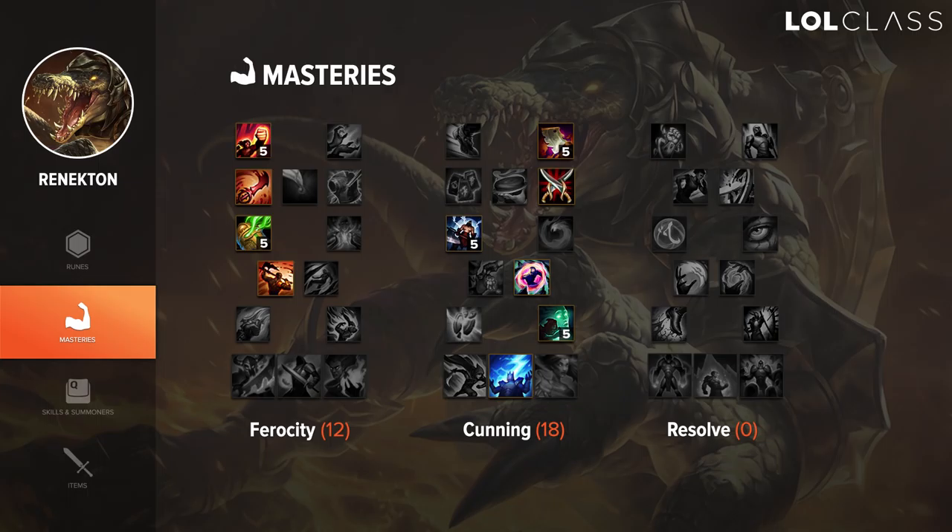For Renekton masteries, I like to go 12/18/0. On the Cunning tree at the bottom, I'd rather go for Intelligence instead of Precision. Since Precision got nerfed, I don't think it's worth it to have only 3 armor pen — I'd rather go for 5% CDR straight, since Renekton benefits a lot from CDR. I like to go 18 in Cunning due to Thunderlord. It's super easy to dash on a minion, proc Thunderlord with the double hit of W, then Q and back off, giving you a huge chunk of burst and really helping your trades.